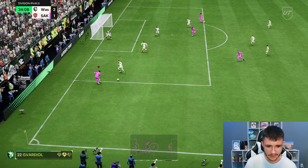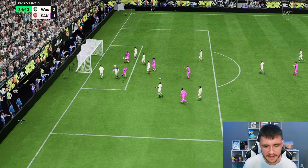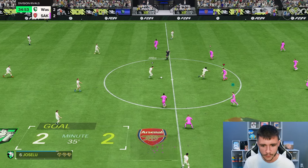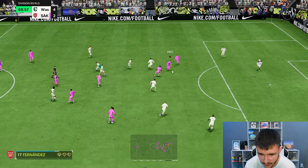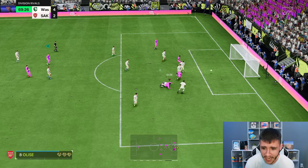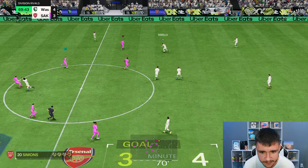Kai Havertz in a little bit of space — looking for the cutback. Simons, step over, finish. We're going to find the back of the net. Enzo Fernandez pulling the strings — I think his over-the-top through balls are some of the best currently in FC 24. Enzo with a lovely tackle. Finesse shot — finish. Olise, we'll take it. That's such a scrappy goal — Enzo with a really good tackle and interception.